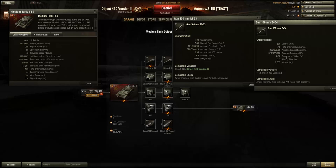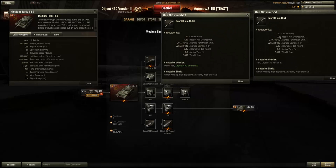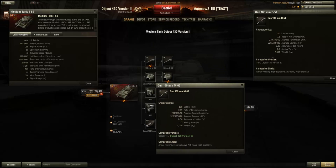219mm penetration on the upgraded gun is a lot better — a significant advantage. Alpha damage is exactly the same. Accuracy is quite a bit better on the stock gun, and the aiming time is way better. The 2.9-second aiming time on the upgraded gun is really horrible for a medium tank. Basically the only thing the upgraded gun has over the stock is penetration, and I really would not upgrade to it.